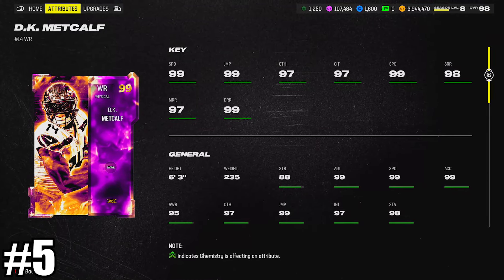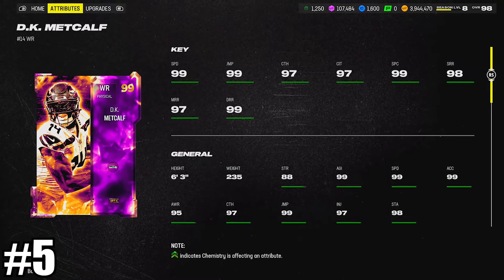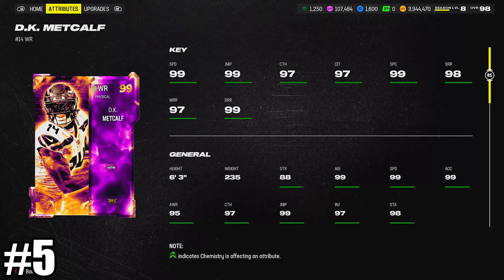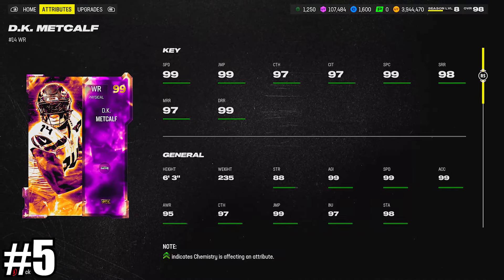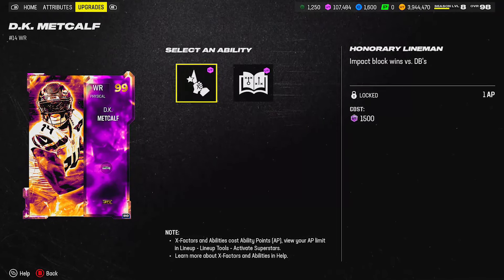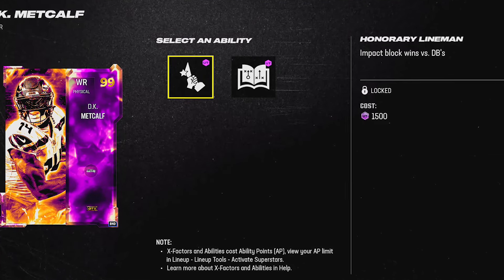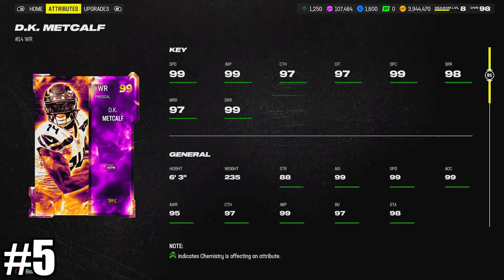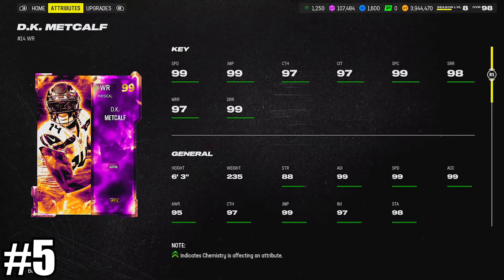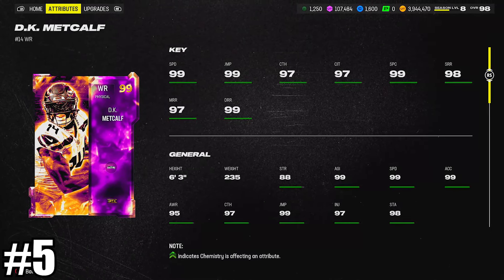Cracking the top five is the highest Golden Ticket on this list — DK Metcalf at 6'3", a little tall in my opinion, but 99 speed stock. DK Metcalf makes the top five for one ability: he gets route technician and evasive for 0 AP, but also honorary lineman for 1 AP. He is one of only two wide receivers in the entire game to get that ability. If you're a runner or someone who likes to throw a lot of RPOs, DK Metcalf should probably be on your field as your primary blocker.